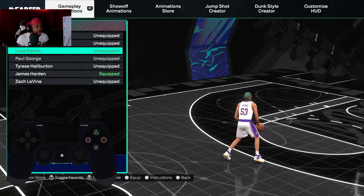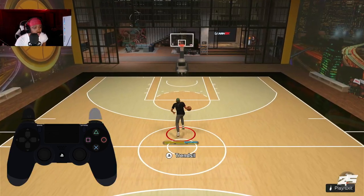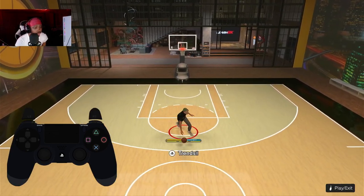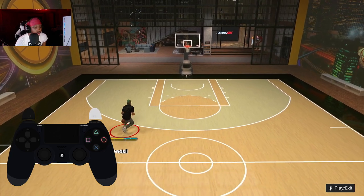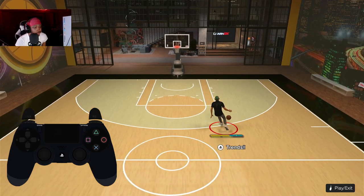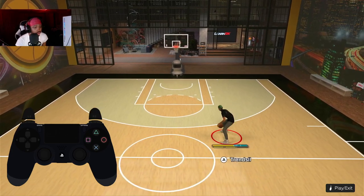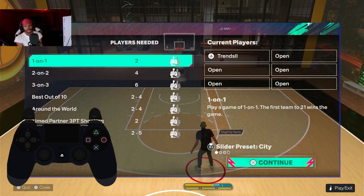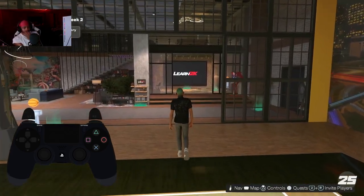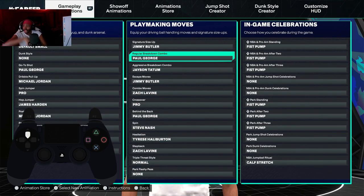For the step back, the best ones are Luka, Zach LaVine, and James Harden. I'm using Zach LaVine — it's pretty fast and I think it lets you dribble out of the animation too. These are the sigs y'all should try for your builds if you're 6'6 through 6'10.